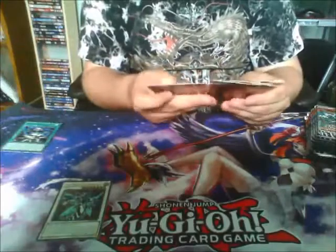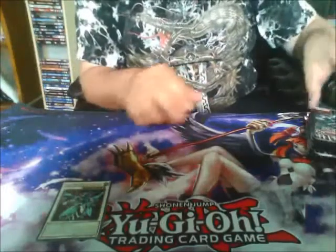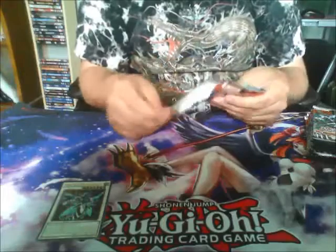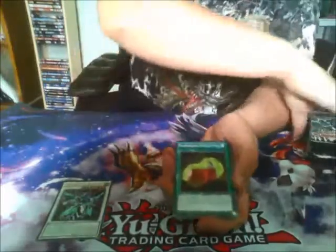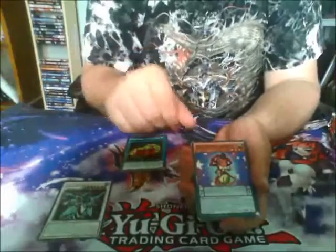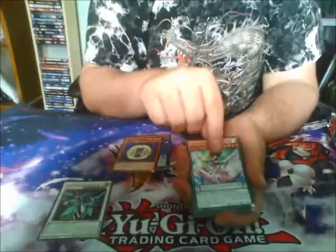I think I've put all the cards I need to one side rather than go through the whole set again. This guy can stop effects going off and a few other bits, if memory serves. We've got a Perform Pal Power spell — the draw power of the Perform Pals. Another Imp. A Ritual Beast — the Dolphin one.